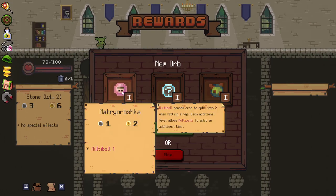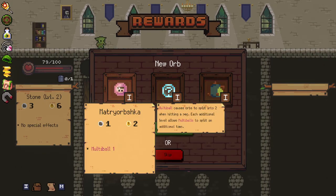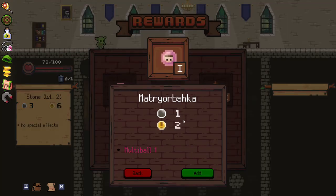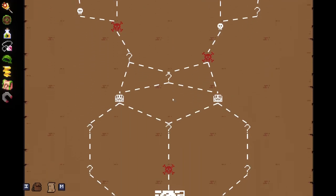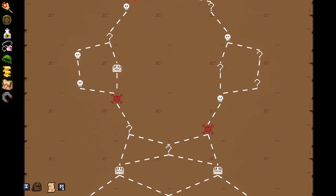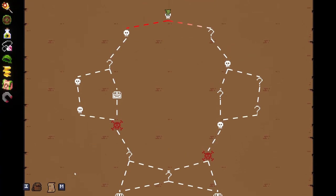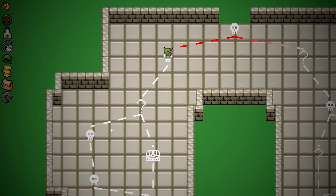So now we've got a new orb we can take, or we can heal. I'm going to take the Matry — this one essentially splits into multiple different orbs. We'll check our map to see where we want to go. I think we want to go left — there's an elite and a chest. So that looks good to me.